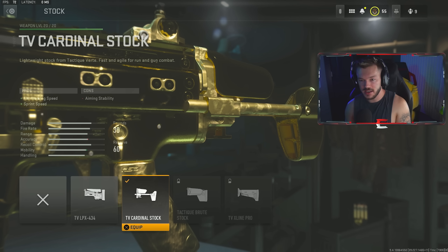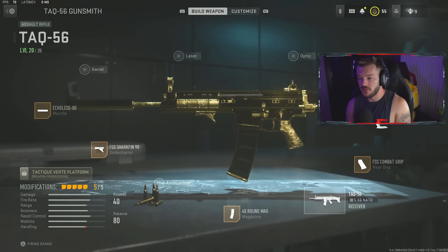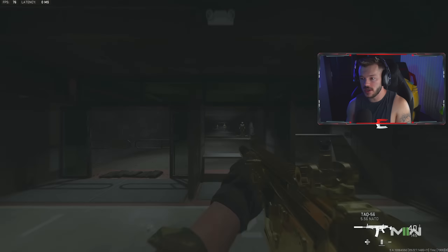Last but not least, we have the TV Cardinal Stock for aim walking speed and sprint speed. That's the full build. Jumping into the firing range to show you guys — this thing has very, very little recoil. It's super easy to control. This is a great setup you guys should definitely be running.